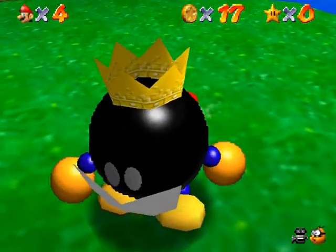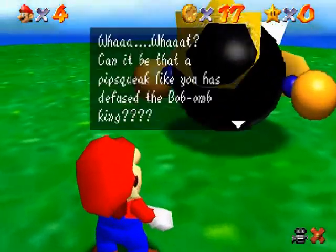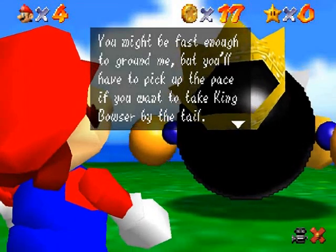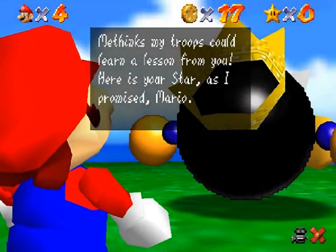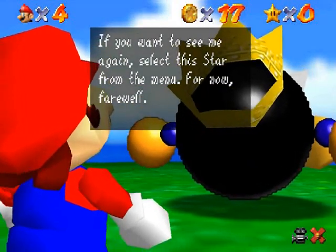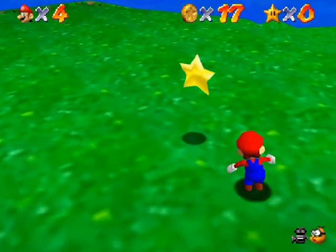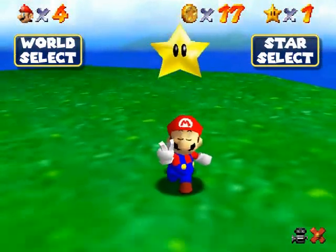If he picks you up, he'll try to throw you off the mountain himself — but you can just climb back up and finish the job. Well, you weren't all that hard. There is the first star of the game! Here we go! And it pops you back out of the painting, and now it reminds you that you can open doors now that you have one star.